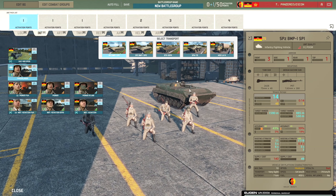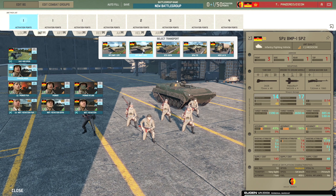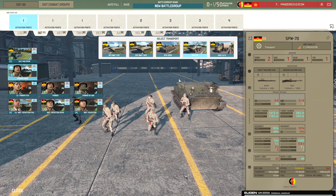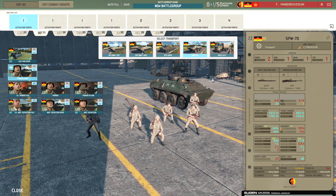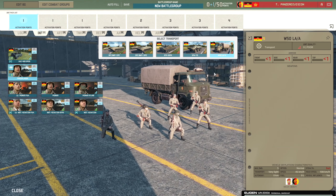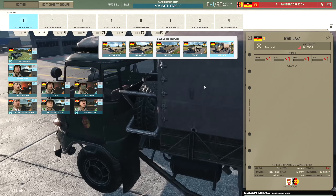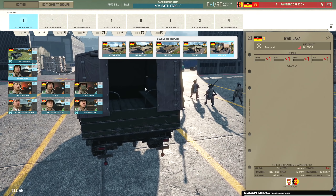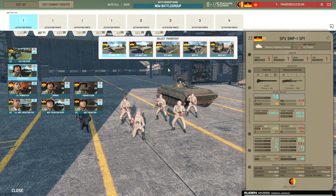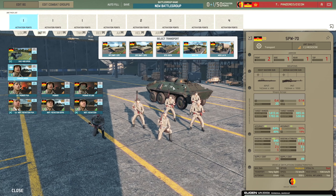The Panzerjäger can come in with an array of transports: the BMP-1 SP-1 with just cannon and machine gun, the BMP-1 SP-2 with the Malyutka missile, the BTR-50PK with machine gun, the SPW-70, and the standard W-50 LAA truck. Personally I'll probably bring them in the SPW-70 because it's fast and allows you to get those tasty RPGs close to the enemy.